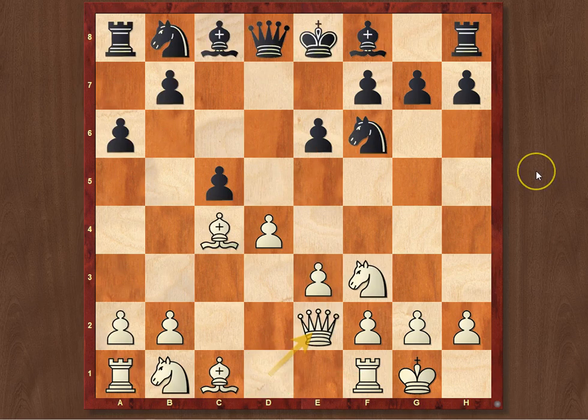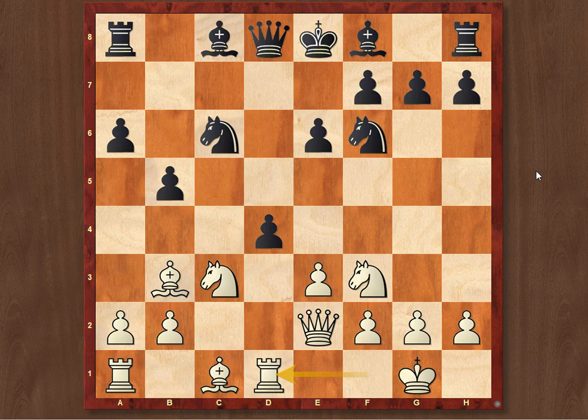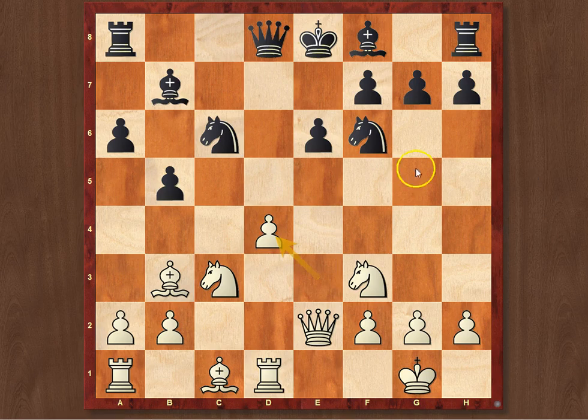Let's return to the game, since here Black never managed to consolidate his position and finish development. After Bb7 and e takes d4, Black went knight to b4. I would encourage you to stop the video and think here, since Black would like to block the pawn with knight to d5 — that's a weak square White can never challenge with pawns — and then finish development in order to start swapping pieces. So what should White do, given that he is better developed and needs to benefit from that?